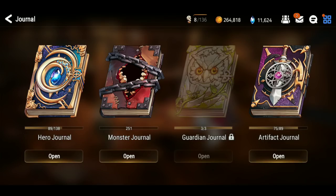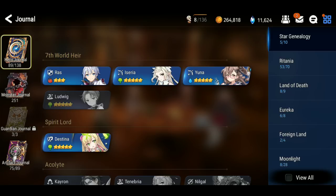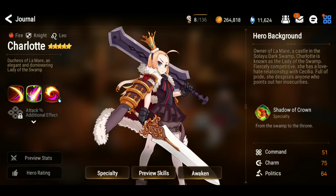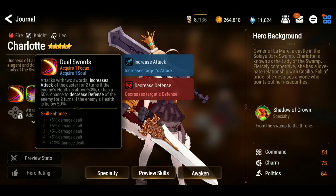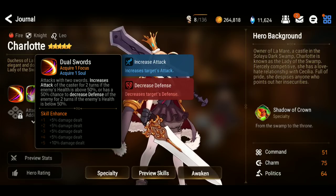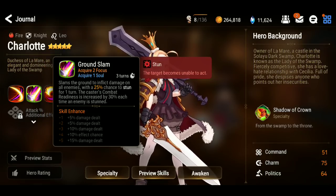I'm not sure what unit I'm going to look at — I'll just get in here and click on the first thing I feel like looking at. Let's just do View All down here. Charlotte, I'll pick you. I don't like you, I don't know what your skills do. First skill: looks like above 50% it increases attack, below 50% it decreases their defense. Decent skill 1 — situational, which isn't bad.